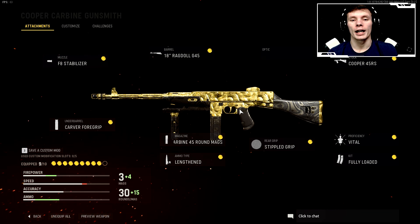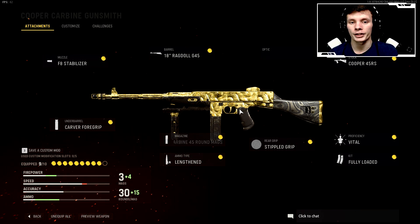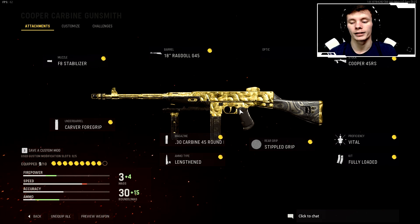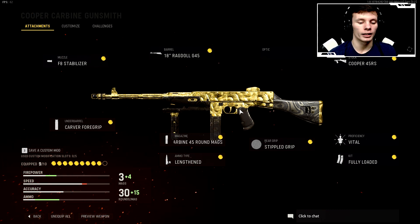An optic is up to you — that's preference. Then I run the Cooper 45 RS stock with the Vital proficiency. If you have access to the Vital proficiency, use it because it's absolutely insane — it helps you kill your target so much faster. Then we run Fully Loaded so you don't have to worry about running out of ammo during these nukes. Then we run Stippled Grip as a rear grip — it's absolutely great, it decreases the recoil, it's basically just a laser beam. And we have the 0.30 Carbine 45 round mag with the lengthened ammo — my favorite ammo type.